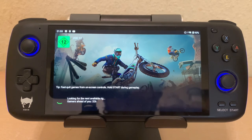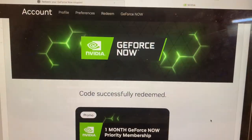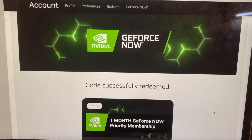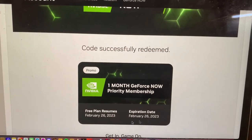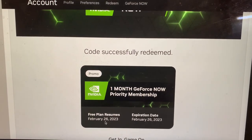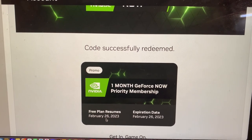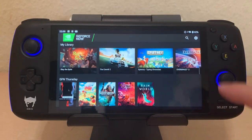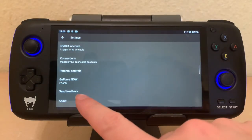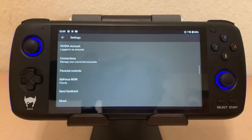But if you want to go premium, I'll show you what that's like too, as I've got a coupon from GeForce Now for a month because I was previously on Stadia. You can see now I've redeemed my code, and if we scroll down, you can see I have it until February 26th when it will return to a free account. Going into settings, we can see that my account is now a priority account.